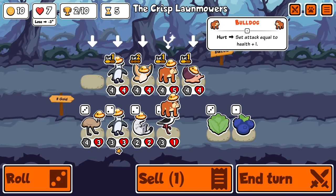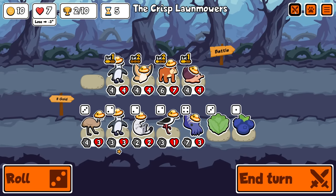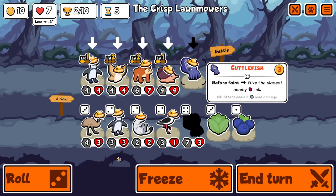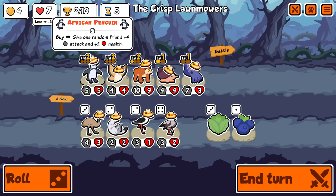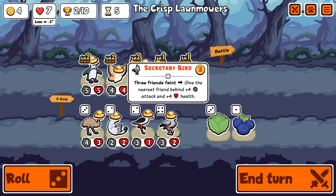Two combinations. What do you have for me? Cuttlefish — before faint, give the closest enemy ink. I could definitely try that, I see no reason not to. Let's take one of those. I'll buy this. Hopefully it hits this. It hit the bulldog, which is actually really bad because extra attack on the bulldog is very temporary. HP scales into its attack, but its attack is replaced by its HP. So it's kind of pointless there.